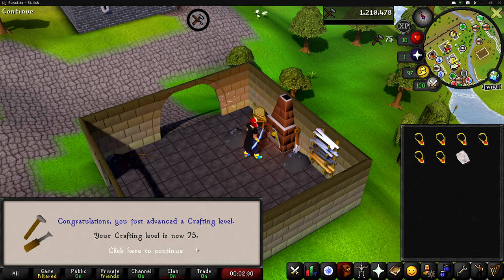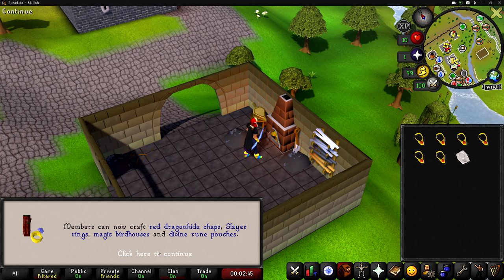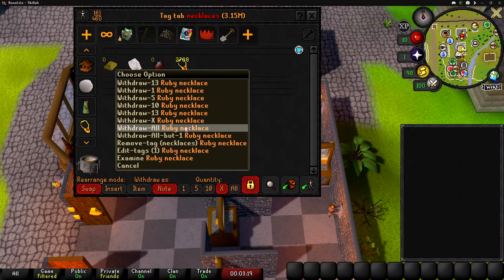And 75 crafting! If we remember, we can now craft red dragonhide chaps, which is actually pretty cool. We'd also be able to make magic birdhouses — too bad that'll never happen. So let's go get these sold and see how much money we made.